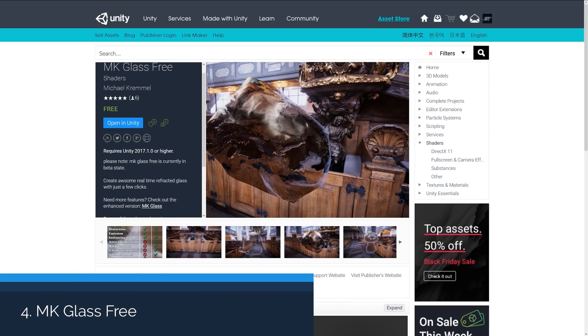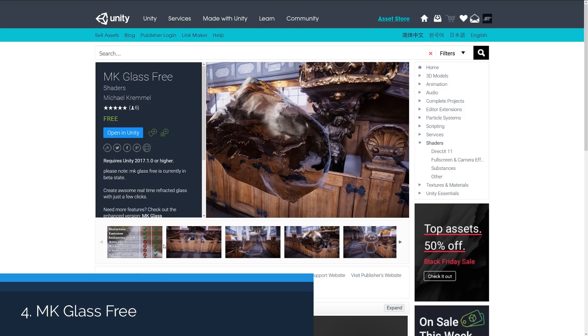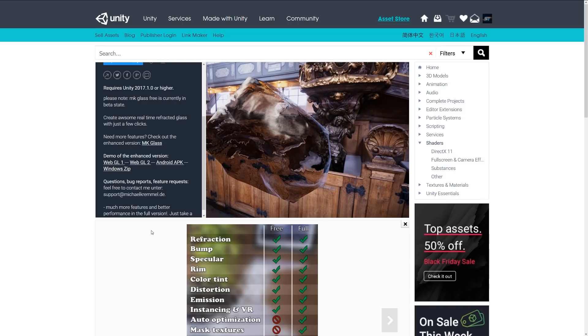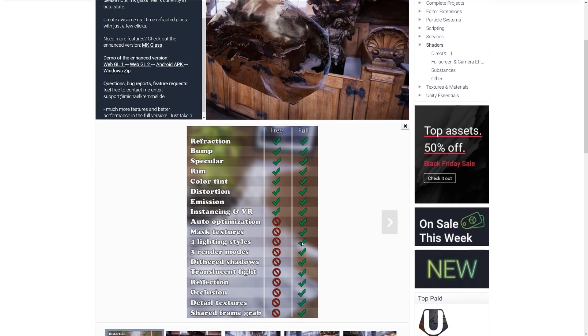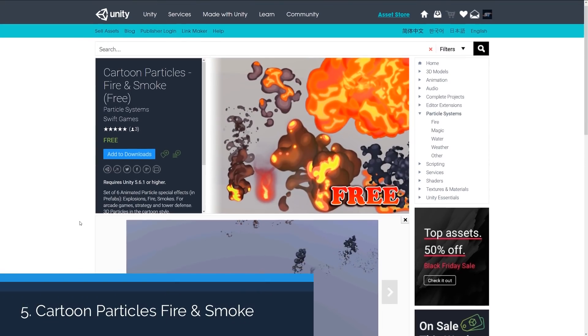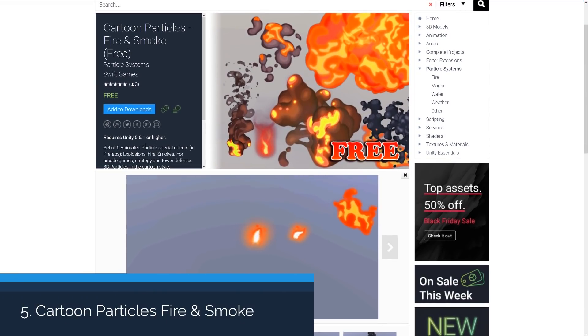Number four is MK Glass Free, currently in beta, which lets you create real-time refracted glass with just a few clicks. The free version includes refraction, bump, specular, rim color, tint, distortion, emission, instancing, and VR support. The full version adds more in-depth features including reflection and occlusion, and you can see some cool examples of what's possible.